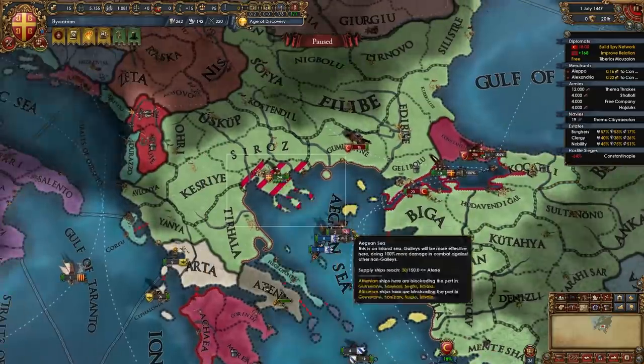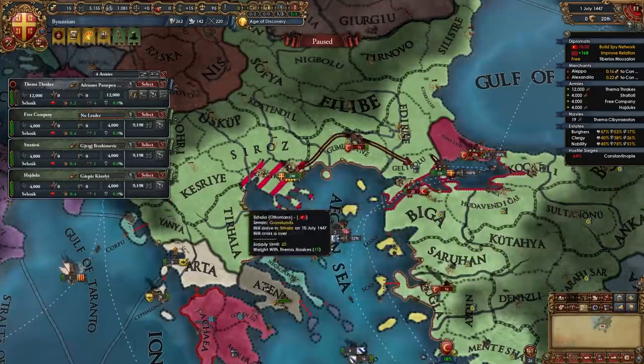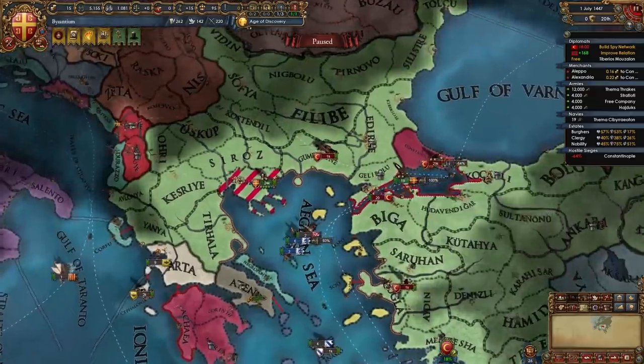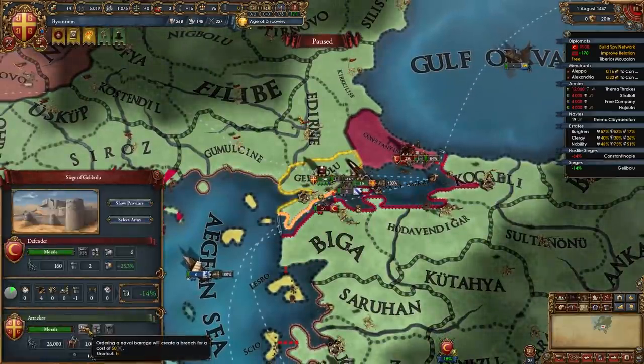Now we're going to be sending all of these guys to Gallipoli - we don't care about attrition, we just want the entire army there. You may have Gallipoli and Koçaeli already but either way at this point we've achieved naval superiority. Once our entire army is in Gallipoli we are going to naval barrage it.